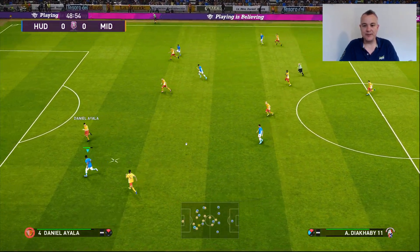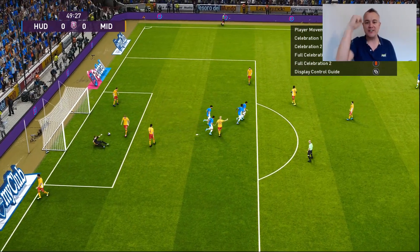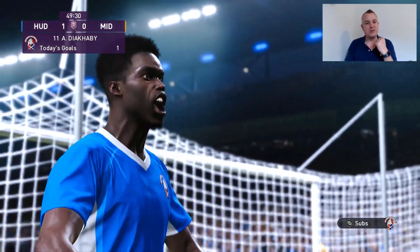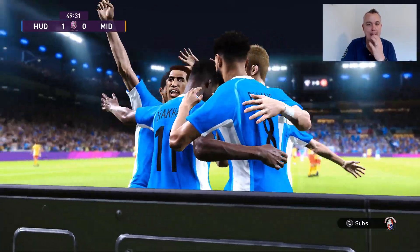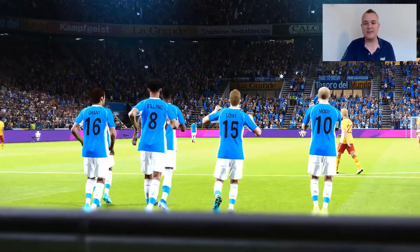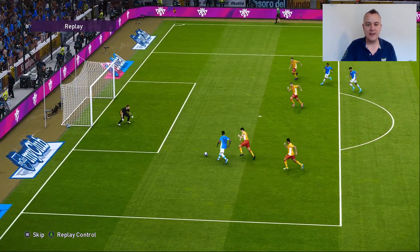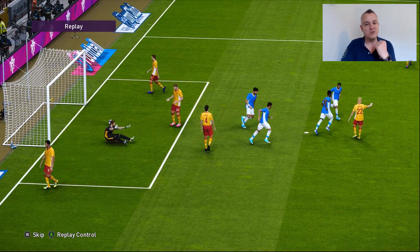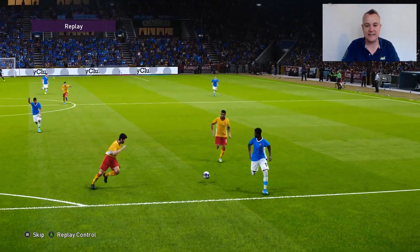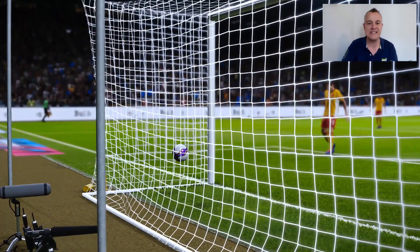Second half — we've got the ball, played forward looking for Diakabi, he's in, he goes for goal — he scores! Adama Diakabi gets us off the mark for the season with a nice little finesse shot. It's 1-0 to Huddersfield Town! A brilliant counter attack — we stole the ball in the middle, brought it forward, Carlin Grant plays it through, Diakabi with a little finesse across the keeper. That is my first goal in Master League 2020 — a brilliant ball through from Carlin Grant and a very good finish into the opposite side. Get in, boys!